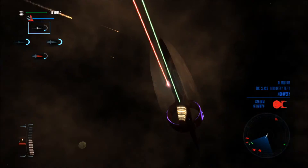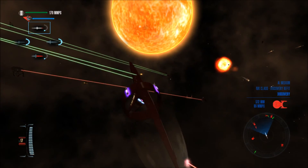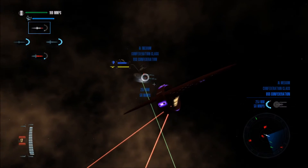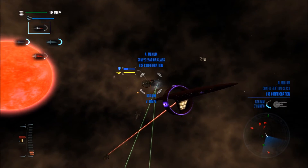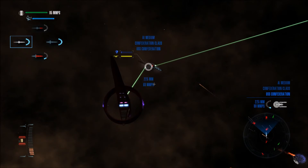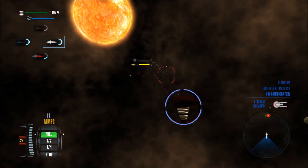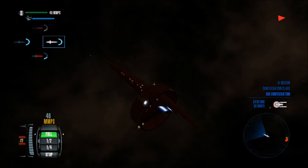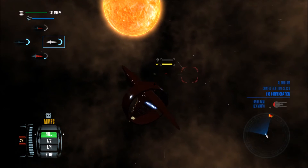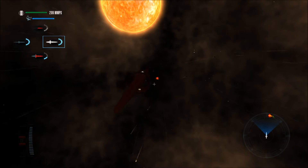I'm going to quickly try to destroy this thing, because I don't think I can actually take that ship. Oh no — we're going to lose shields. We lost shields. New tactic: panic. Let's get back to the same ship group and take on the Confederation class. Which direction is forward? Please tell me, because I really don't know. That has a really cool engine sound.